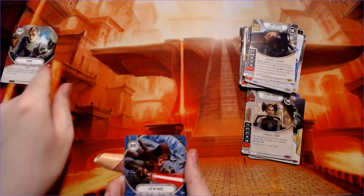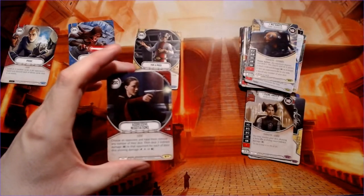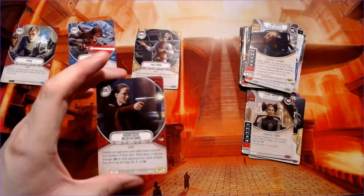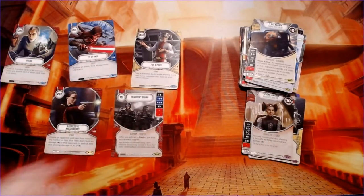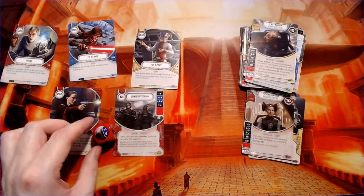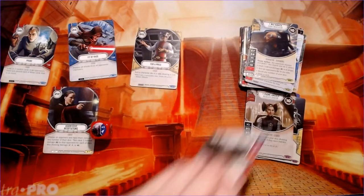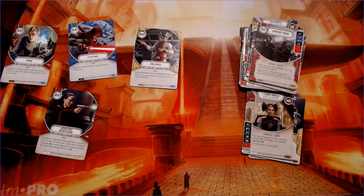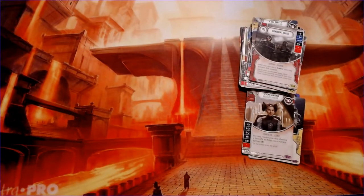Probe, fit of rage, another Hondo for a Price, there's another Padme card — aggressive negotiations — and conscript squad. Wow, if you didn't know anything about this you'd assume the art was from Modern Warfare or some FPS game — it's got a squad shooting vibe that does not look like typical Star Wars characters.